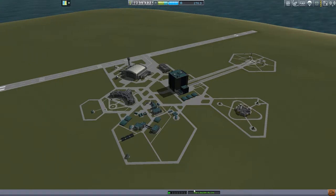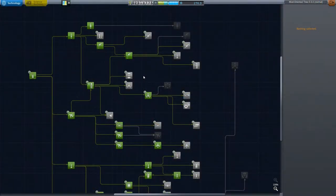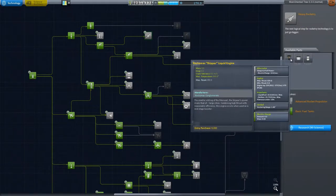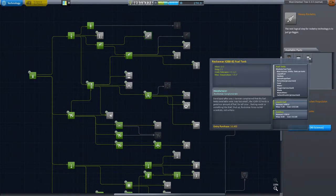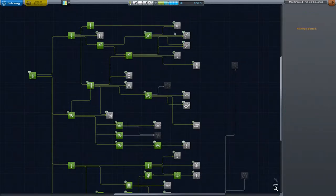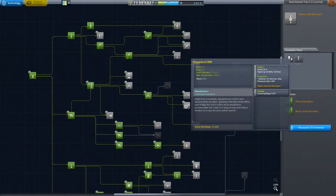First off, we're going to spend some science. In order to help us get bases up into orbit and things, we're going to go ahead and research some 2.5 meter parts, starting with the Skipper — and actually starting and ending with the Skipper. Just having these larger fuel tanks and larger engines will help, because we really don't have anything to connect that stuff to.